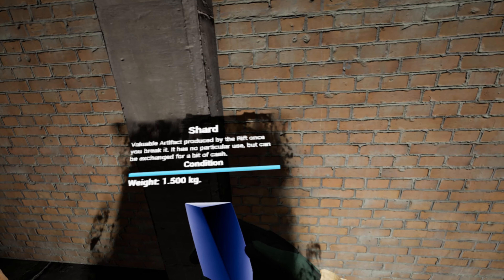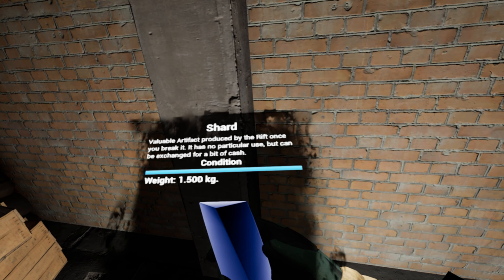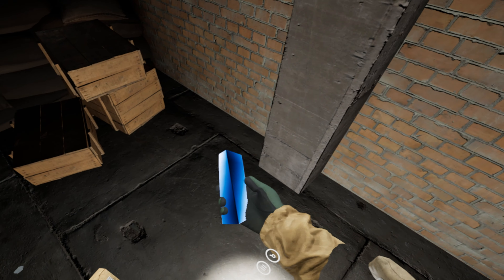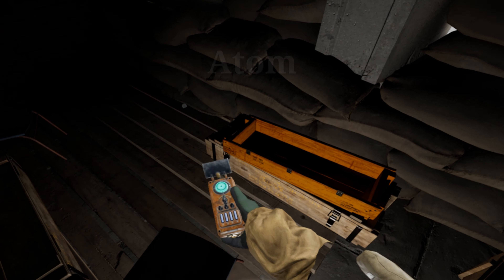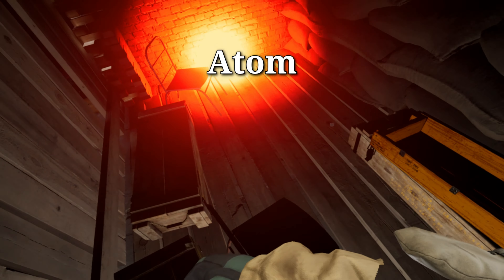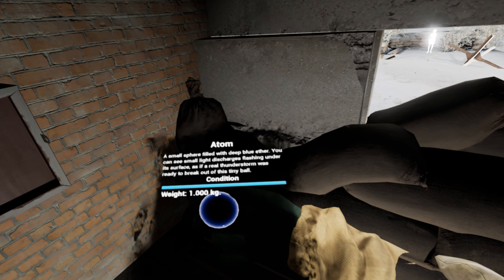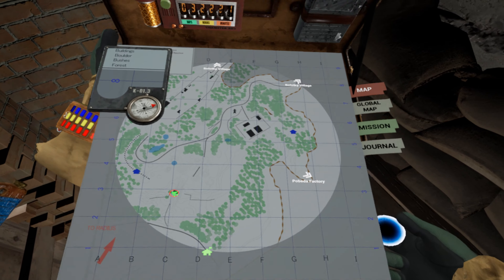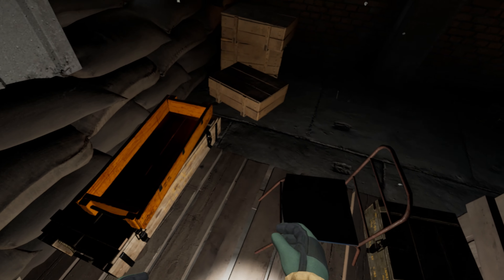A shard - valuable artifact produced by the rift. Once you break it, it has no particular use but can be exchanged for a bit of cash. There it is - what do we have here? Atom. All right, wait - yeah, we're already at the location. Our quest objective - done.